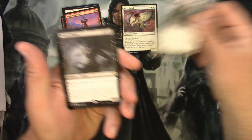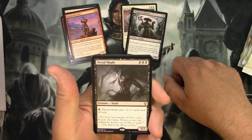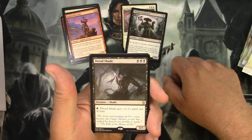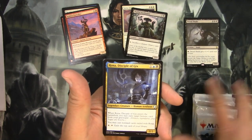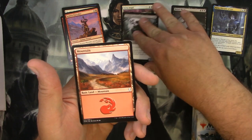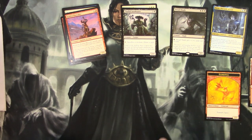A Thallid Soothsayer, a Dreadshade - right, I forgot. Here's the rare, which - let's read it. So for three black you get a shade creature, and then you pay a black... it's a three-three, sorry. Pay a black: Dreadshade gets plus one plus one until end of turn. The classic black creature mechanic. And then the uncommon: Rona, Disciple of Gix - legendary uncommon. I think that's pretty cool. I wonder if there'll ever be an uncommon-only legendary format that would use those. I think they'd be fun.